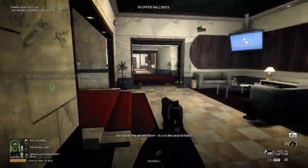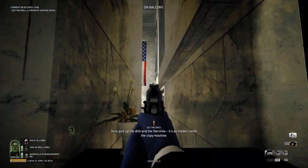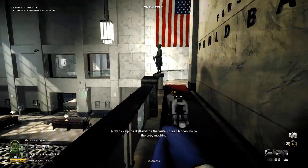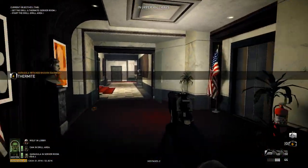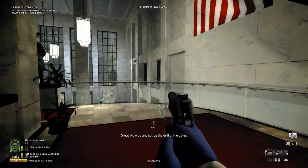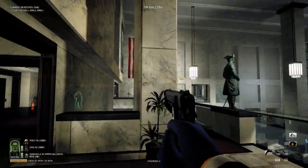Get inside the thermite, it's on the second floor. James, follow me, quick! Pick up the drill on the thermite — it's hidden inside the copy machine. 30 seconds down! Guards got the drill on the thermite, one can of thermite. Someone grab the thermite. Now go and set up the drill at the gates. Someone pick up the extra thermite!